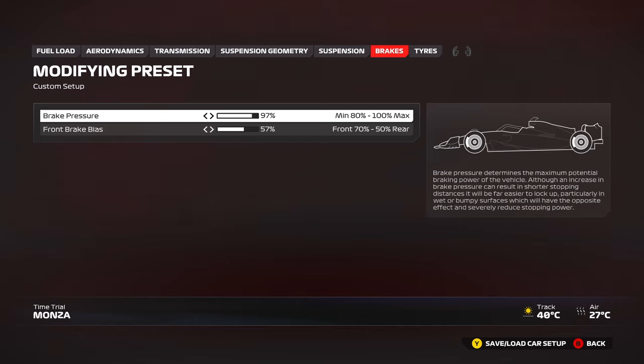Brakes: the preset setup runs at 97 brake pressure, but you want to be running 100% all the time — that's essentially an order. 100% brake pressure is the way to go. The only time you can use a little lower — maybe 97 or 98 — is in a full wet race or full wet qualifying with Parc Fermé turned off. In those conditions, it reduces the chances of front and rear lockups, giving you more confidence under the brakes in wet conditions.